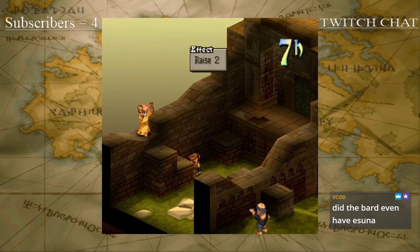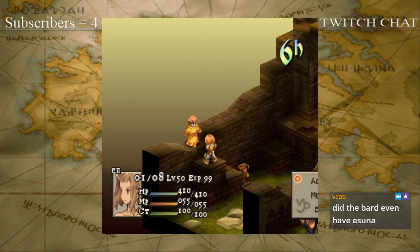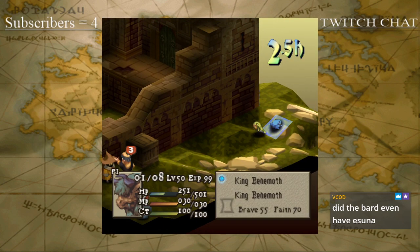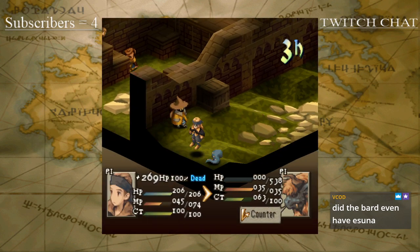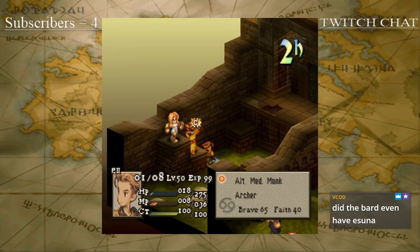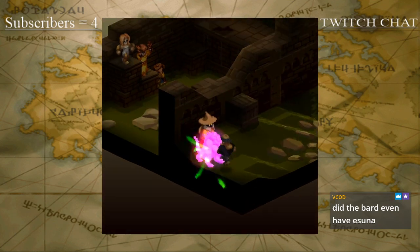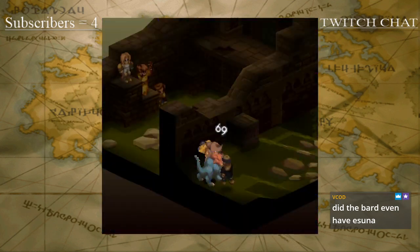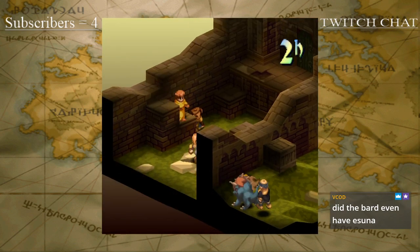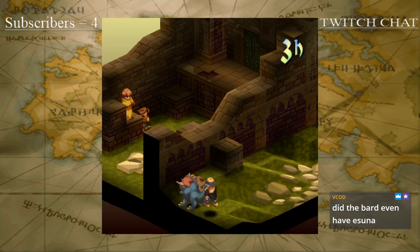Now with that Death Sentence applying, the King Behemoth is going to have to get revived here. The question is if the Bard is going to be able to get a turn off. Any Death Sentences? Yes, and it hits on the Bard too. So he is going down, guaranteed. He has two more actions — he has to revive this Dark Behemoth. The time bomb is ticking, it's eventually going to be over. But when the Bard's down, there's no more Almagests.